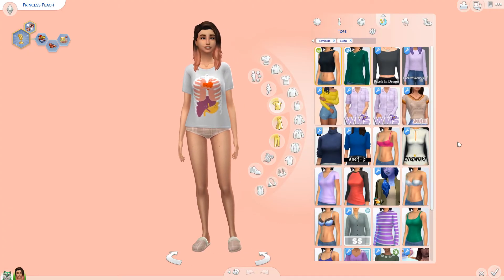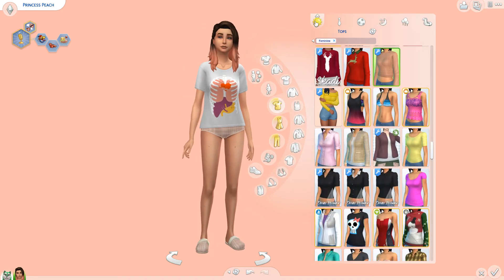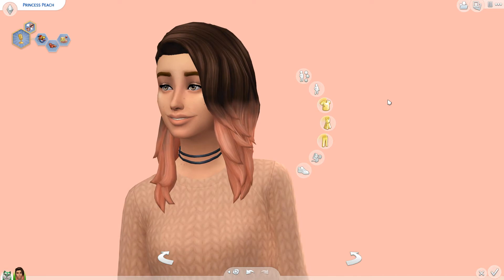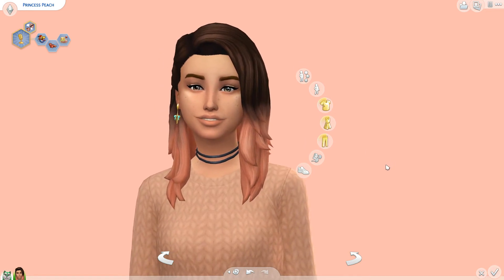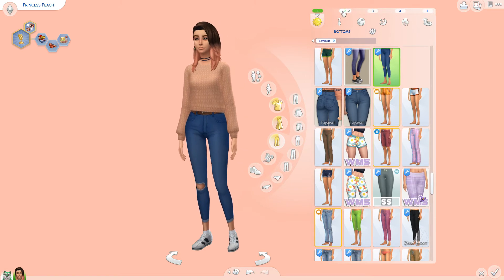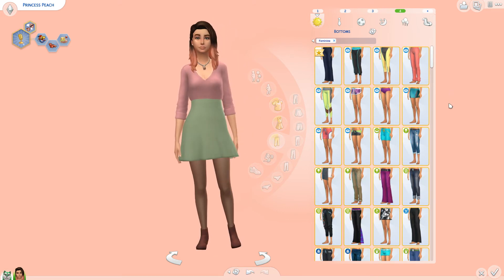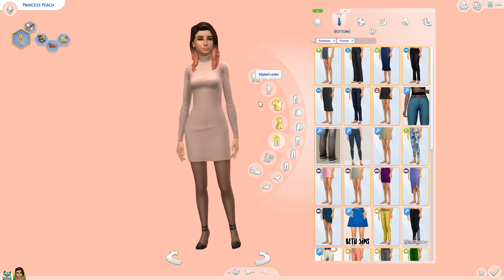Let me show you all of her new outfits so you can really get used to her new hair. This is just her sleepwear — a nice little t-shirt with lungs in a peachy color. Her first everyday wear has really nice glowy makeup, which I felt would be fitting for someone wanting to be a comedian. She has a couple more everyday outfits, and then this little dress in her princess peachy green-and-peach color combo. And this is her new formal wear.